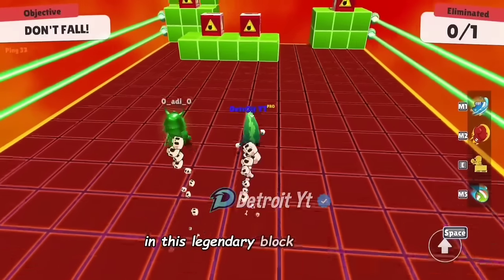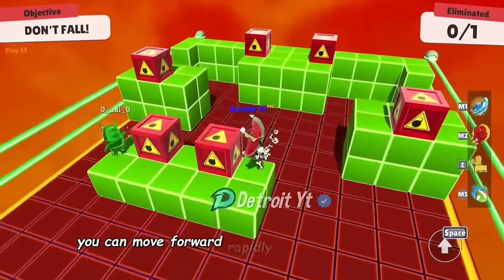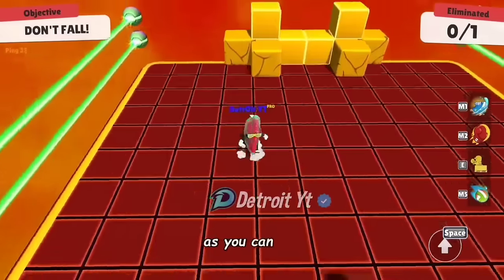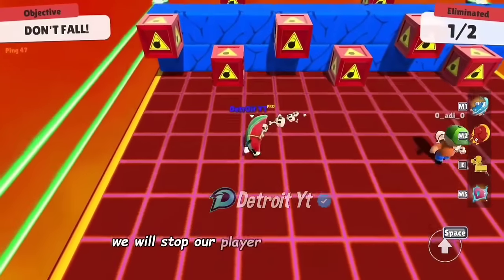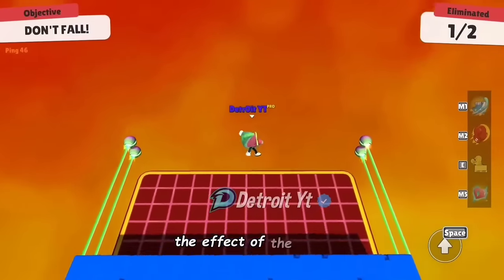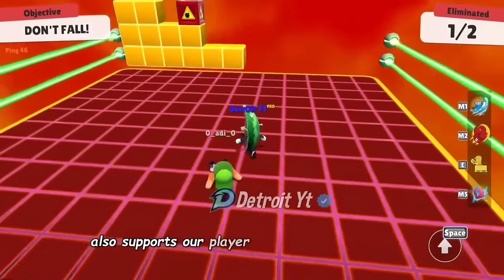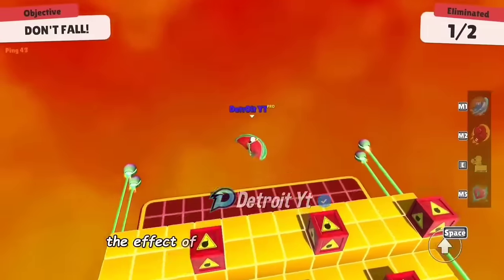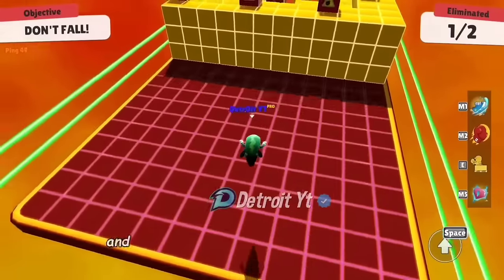In this Legendary Block Dash map, you can move forward rapidly by the effect of the blast. We will stop our player on the sticky bomb for half a second and then jump. The effect of the blast also supports our player to move forward quickly. If our opponent is following us, the effect of the blast will throw them backward and they will be eliminated, and we will qualify.